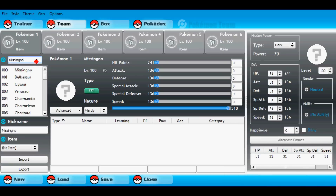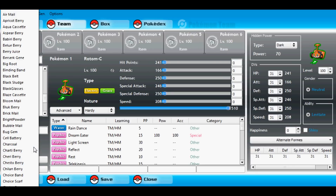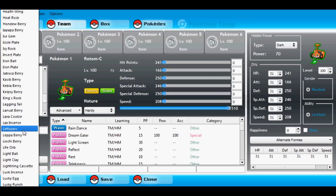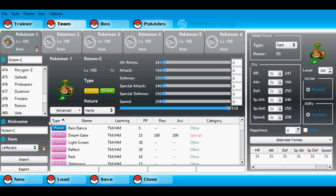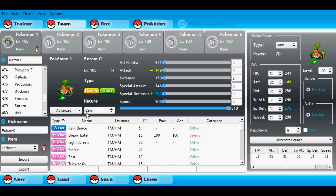It also has a great movepool for a defensive set, having access to Will-O-Wisp — being the only Pokemon that can have Will-O-Wisp without being Ghost or Fire type, except Solrock. It also has access to Thunder Wave, which is always useful on defensive Pokemon. Pain Split provides semi-reliable recovery, better than what things like Claydol have. And it has access to useful offensive moves like Volt Switch, Discharge, and Leaf Storm.